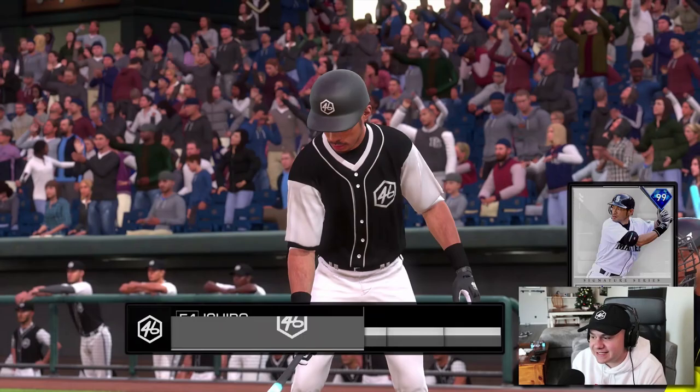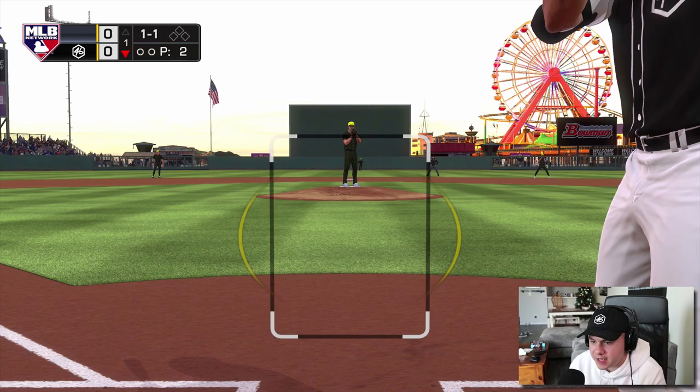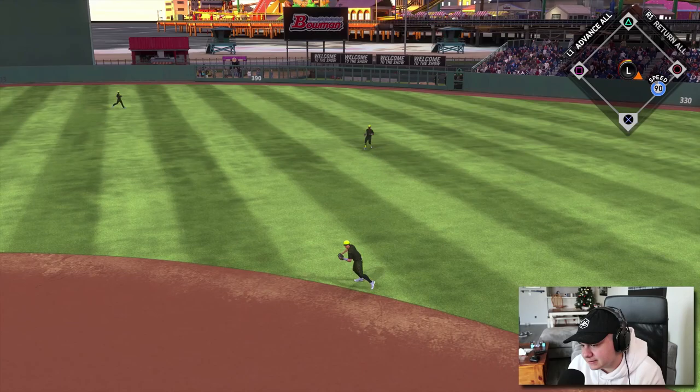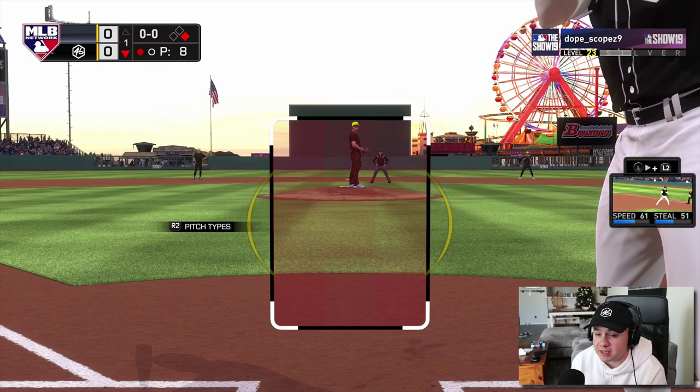Here we go — I am still on All-Star. I haven't really played a lot of ranked seasons since this new season started, so I'm still in like the 600s. So if the PCI looks a little bit bigger than normal, that's probably why. Bregman didn't really get much to hit right there — it's a walk. Bregman kills lefties, so you can't blame him for that walk.